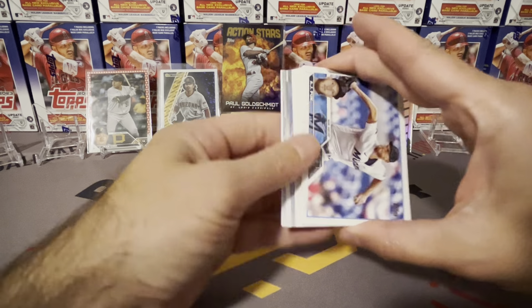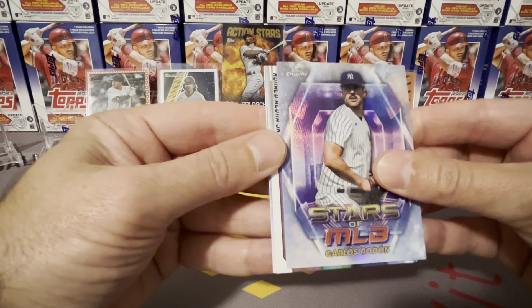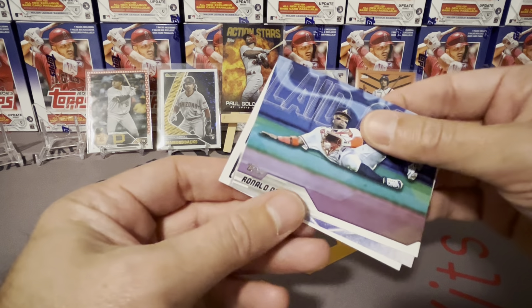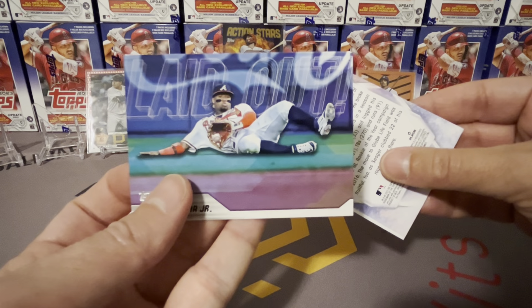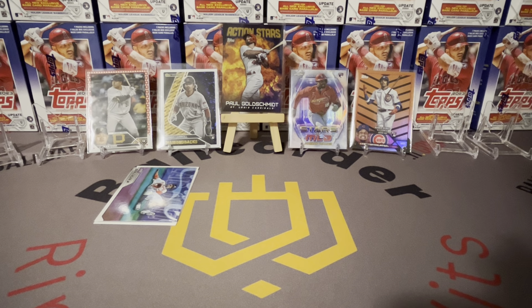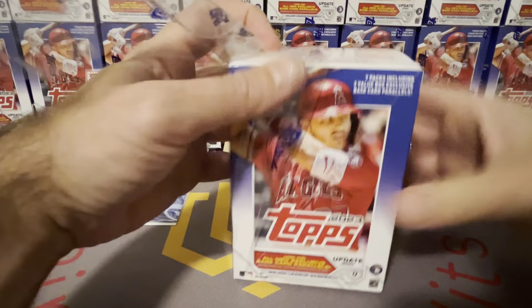We got Topps Chrome — Carlos Rodon, who was absolutely terrible for the Yankees this year. Ronald Acuña laid out — that's a good one because these are rare cards; I think we've had five so far in the case. And Aaron Hicks. Good cards — that Acuña I like, that laid out Independence Day parallel. Not a bad box. That might actually be the weakest box I've opened in the last three videos, but if that's the weakest box I'll take it.